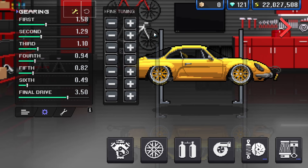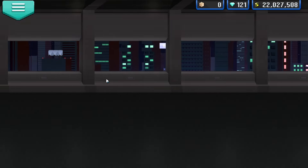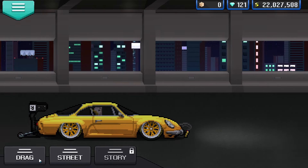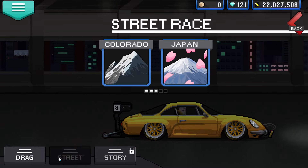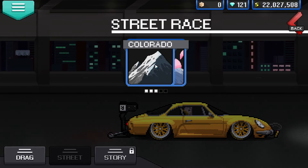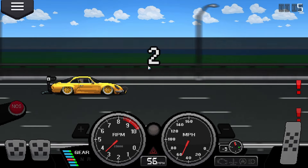That is the build done, apart from the tuning. For the tuning, go and copy this exact tune — make sure to screenshot or pause the video so you don't lose it. With that done, we are ready to go and test this car. We're going to use the same three tests we do in all the videos. We'll go to Street Cruise Japan in the day. We've got our little yellow mean machine.